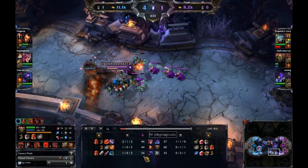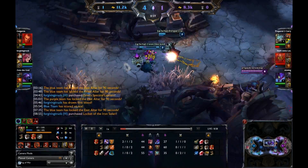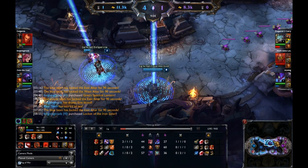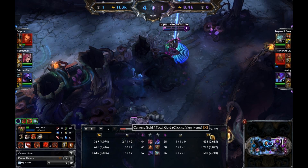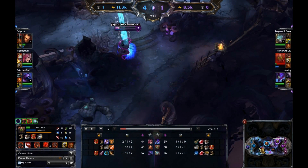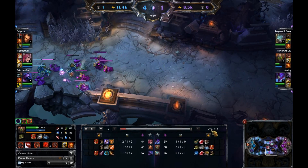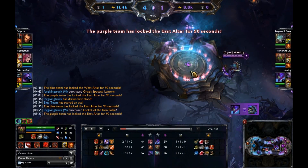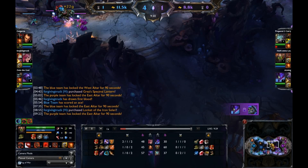As far as farm goes, Jax and blue team are in general farming better than purple team. Malphite is out-farming blue team fairly well but he doesn't have that gold advantage. Jax is doing a good job of farming — that's why he has a solid 800 gold over everybody else. Purple team manages to get their shrine back, so that increased gold generation is no longer a factor.